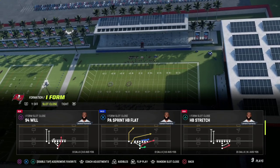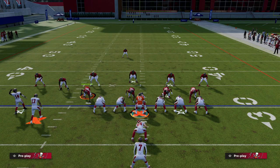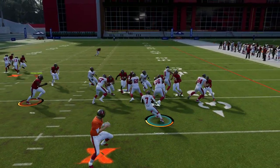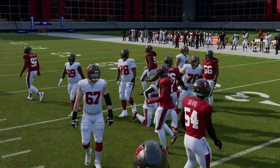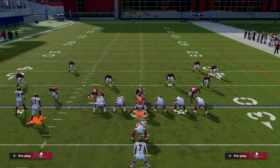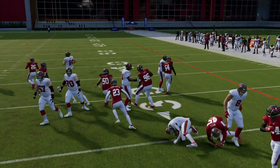What you're going to do is come out in any run play you want to run, and when you go to cut you'll see that this year you can hard cut by utilizing the left trigger. This used to be celebrate in previous years, but now it is the ability to cut really hard either inside or outside - you can always cut this run back.